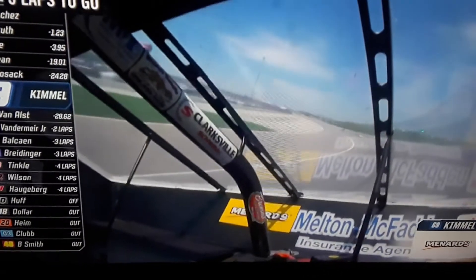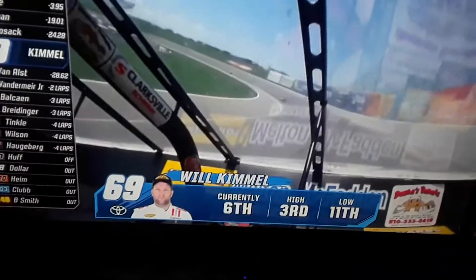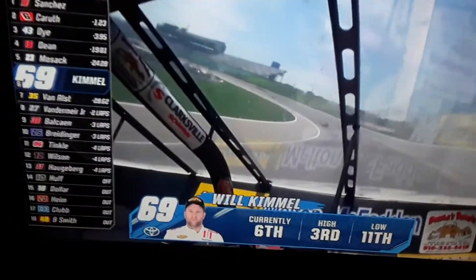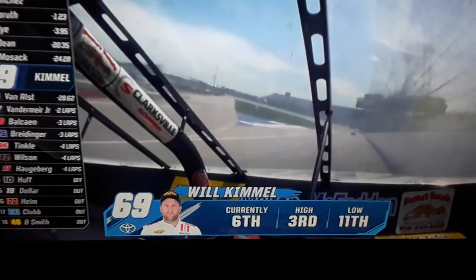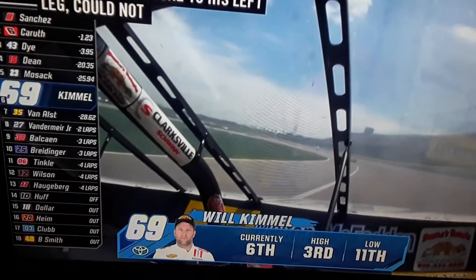Seven drivers on the lead lap. We were talking about it going to break before that last caution came out — Will Kimmel got this opportunity because Scott Nelson was involved in an accident at Talladega. That compromised the structure they had built for this race, so he couldn't race and called up Will and said, 'I want you to race my car.' They have a great relationship.